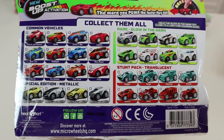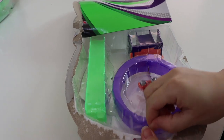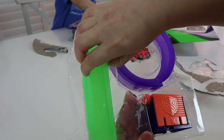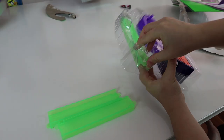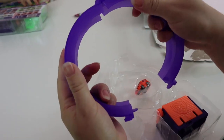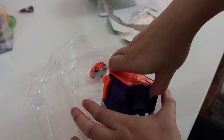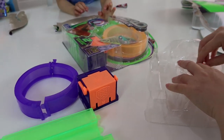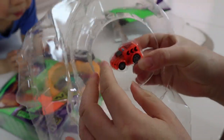There are 30 in all to collect. Opening them up — wow, pretty easy! We get three track pieces, one big loop, one loop. There's a special mystery box — I wonder what's inside — and an exclusive translucent micro wheel. Let's see how this works!